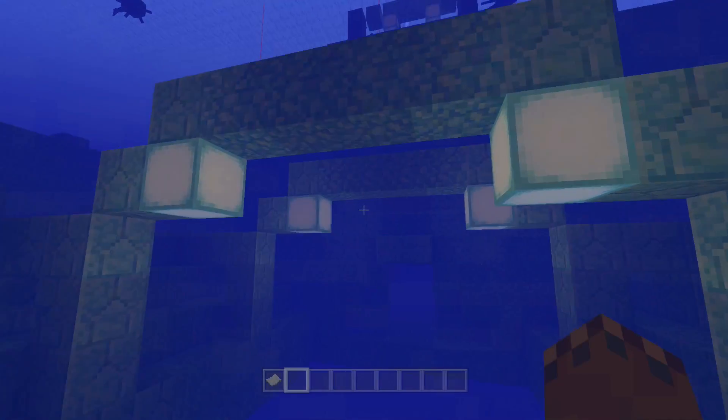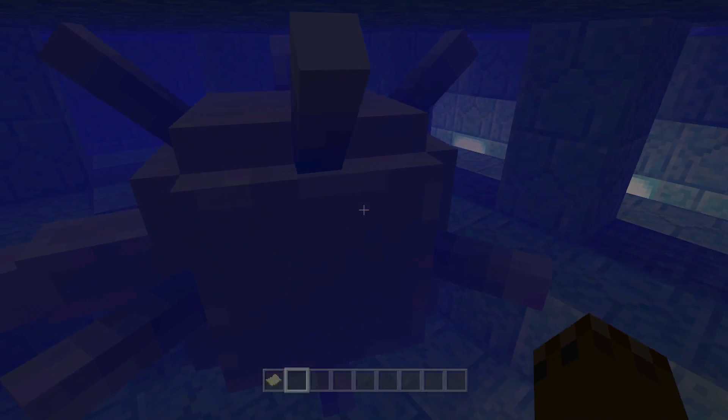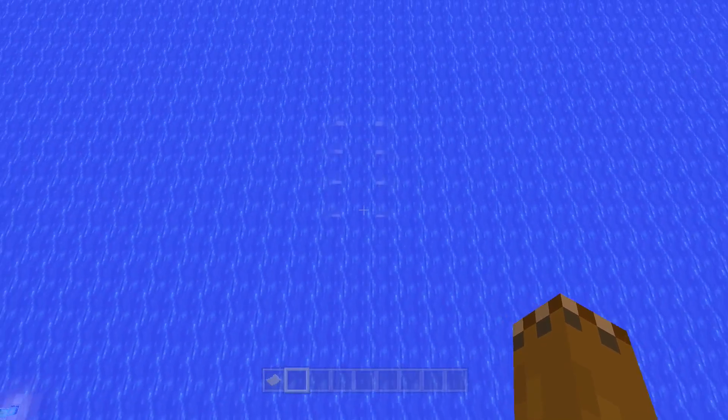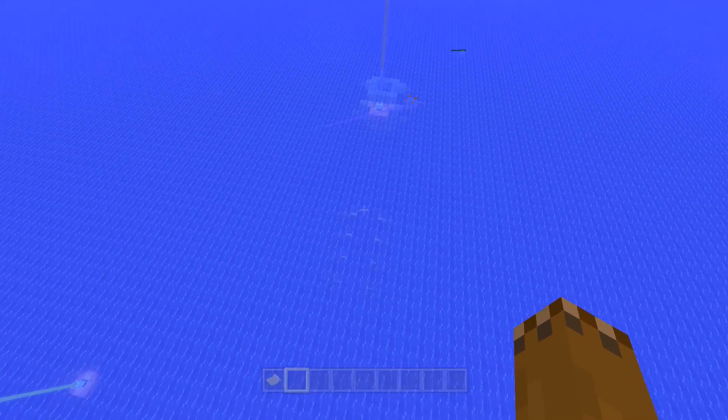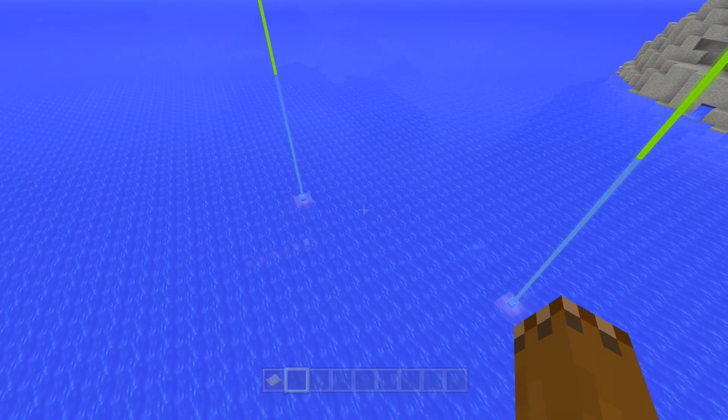If you want to go get your sponges super early game, you can go ahead and do that. There are sponges really nearby. This is your Elder Guardian — I think there's three of them per monument. So that's the first, or I think the only ocean monument. Actually no, this is the second one. But let's go over to the next thing as well.